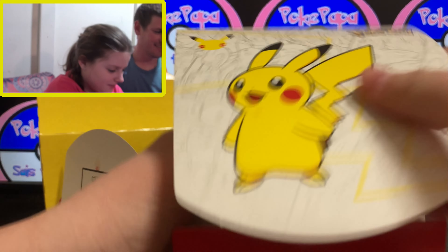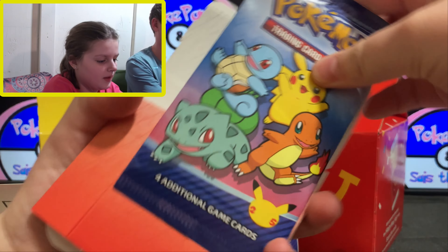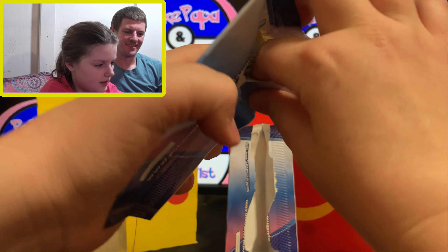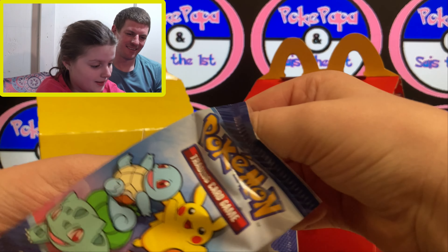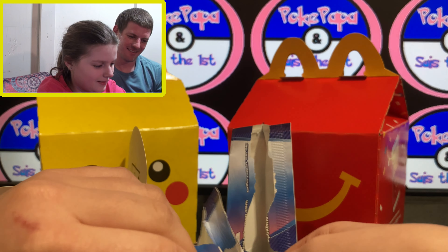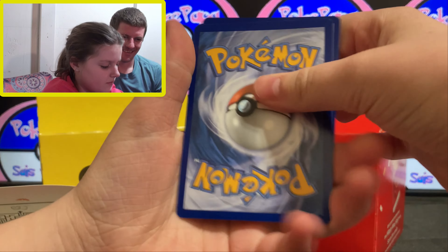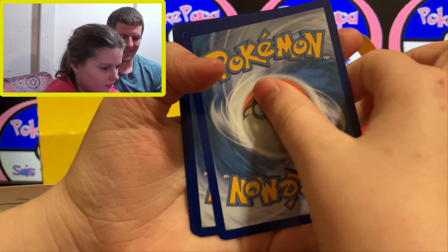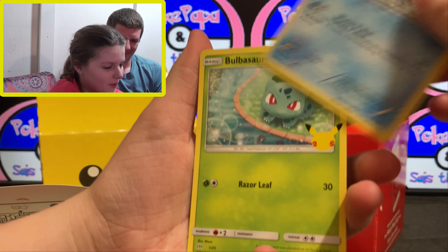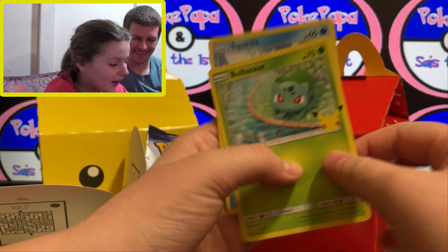I'm going to open the last Day One — wait, we have five more, just a different cover. Let's see. We got a Chimchar and an Oshawott, a Bulbasaur, and a Squirtle. Nice, both together — that's a good one.